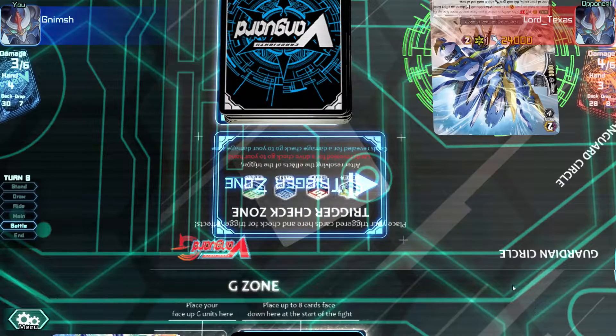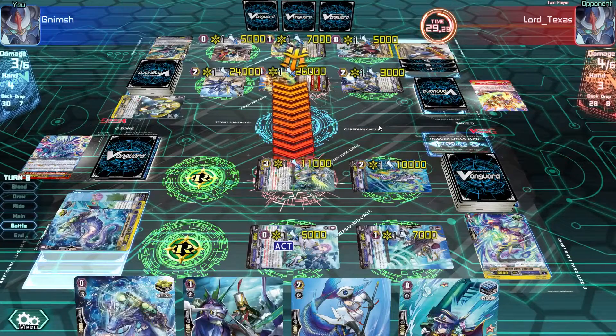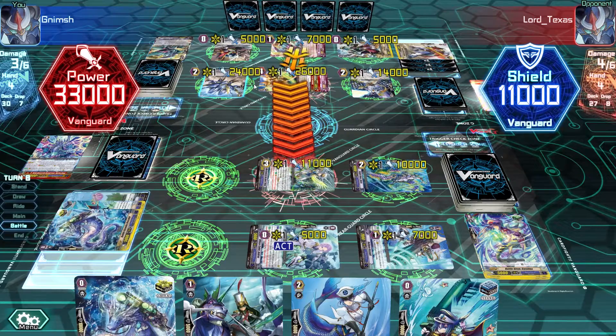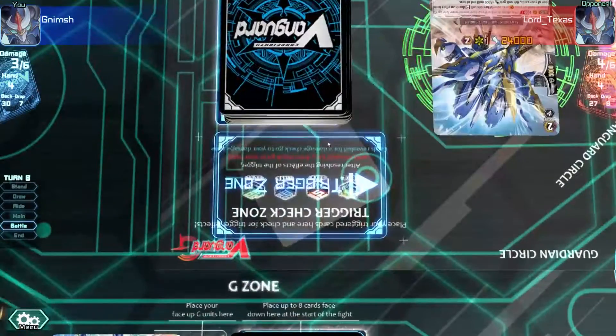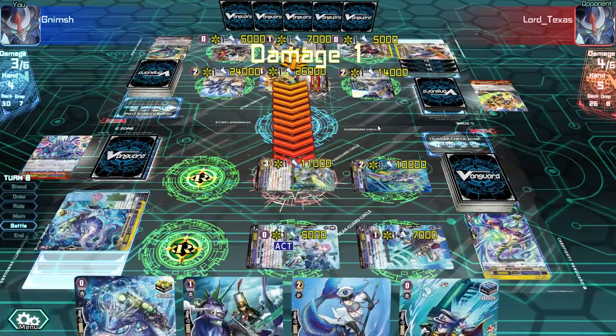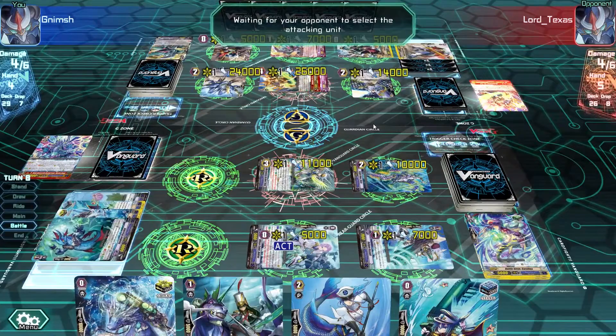Handsome Hank, what's up bro? That's a stand trigger - that's bad. This is 24,000 now. Please, no crit. He stunned it and added power there. That's a blank - perfect. We are still alive, just taking 1 damage here, and I can still survive this turn. He has 2 attacks I can see now.